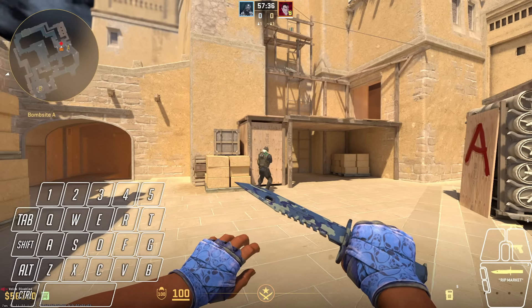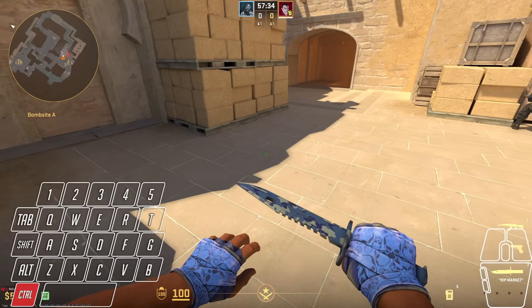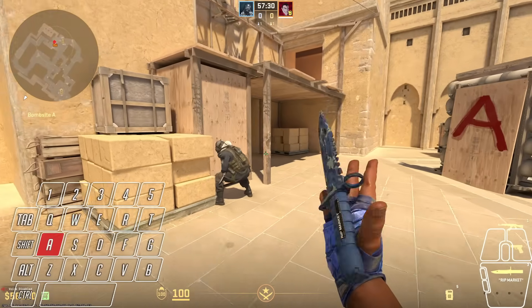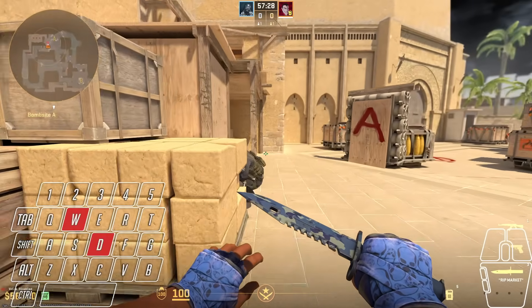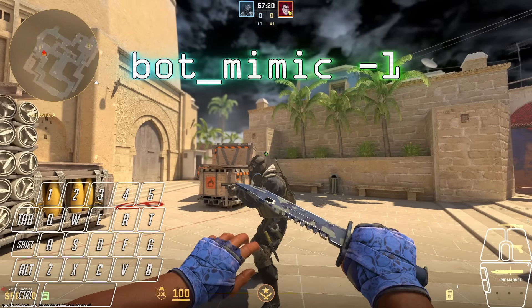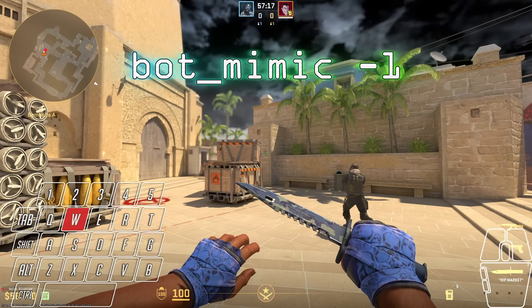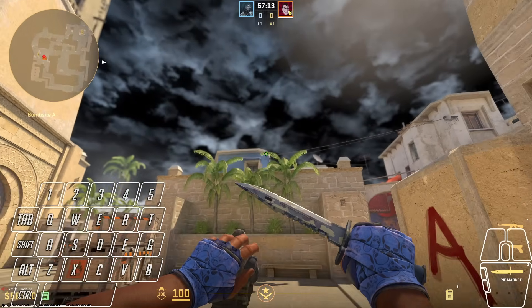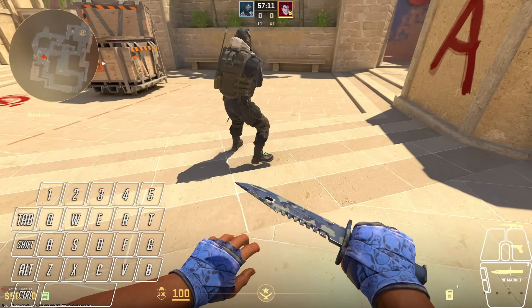You might think that you need a Refract subscription to place a bot exactly how you want it, but that's not really true. You can actually place the bot wherever you want by using a combination of commands. First, use the command bot_mimic -1. This will allow you to possess the bot, move it with your movement keys, and also with your mouse it will look up and down as you like.